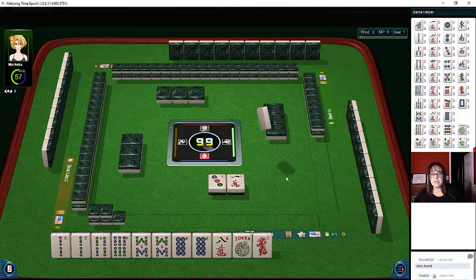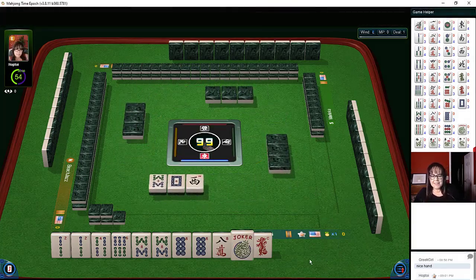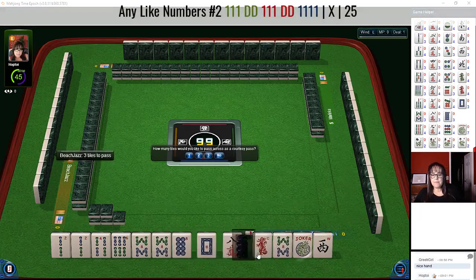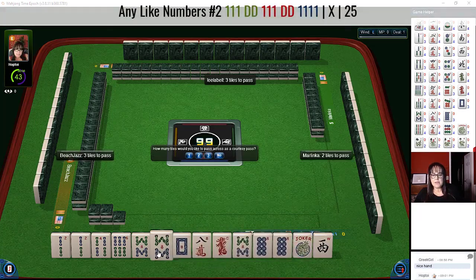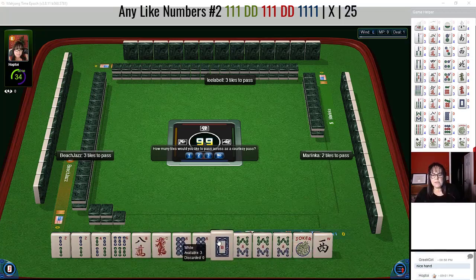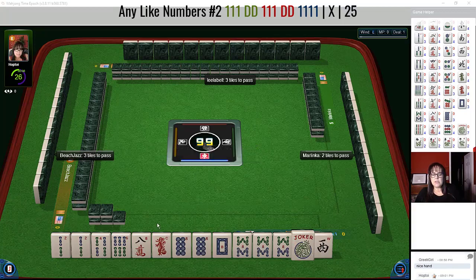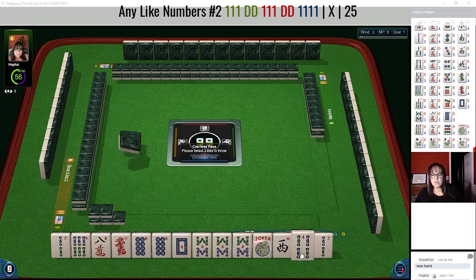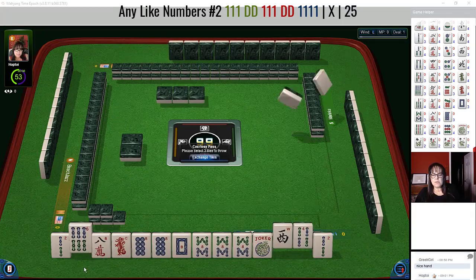Pass as defensively as you can — that's the best we can do. It's a little risky. Now there's an eight bam. I think we should switch to like numbers with eights and dragons. It's a little risky because we don't have a dragon paired up — you need two pairs in there. So we have to make a choice. Let's pass: two, then three tiles... four, west — let's do the six.